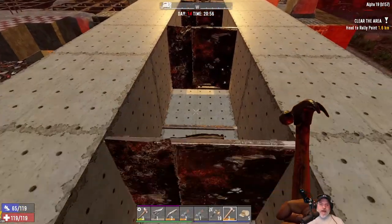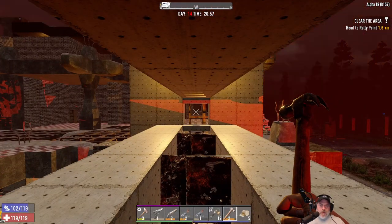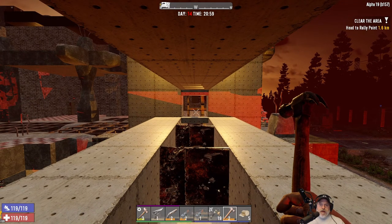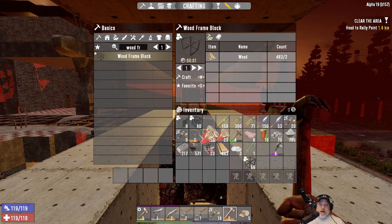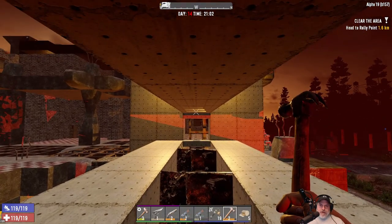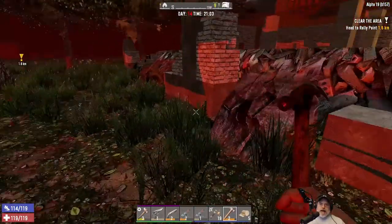They'll kind of get hung up on this hatch here and then we can just stand over there and start shooting them in the head. We're going to start with our pistol, then maybe use our shotgun some, and we also have our bow with a bunch of arrows. I have several pipe bombs here too — we've got around almost 50 pipe bombs that we can use against them when that time comes.